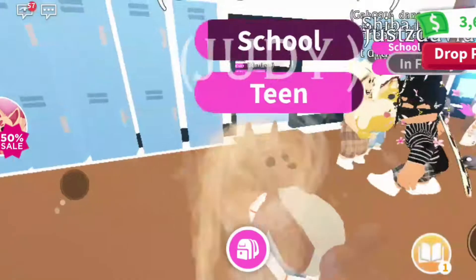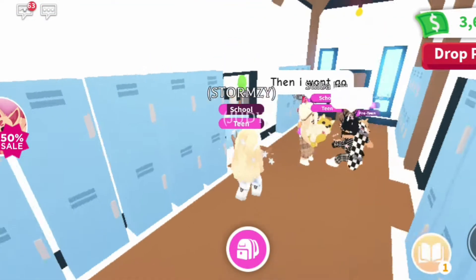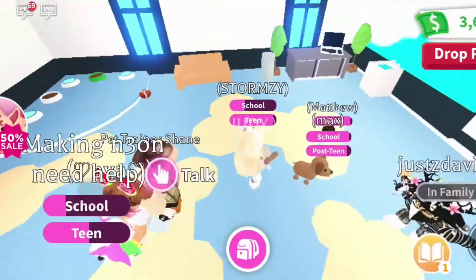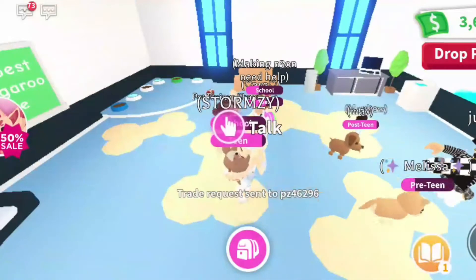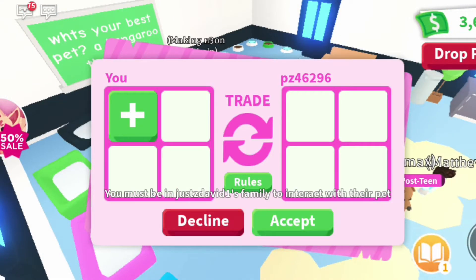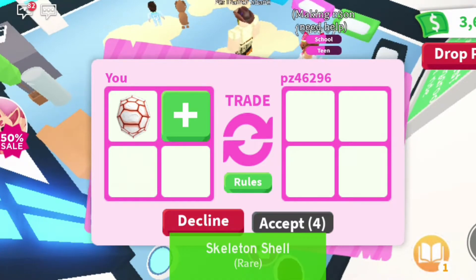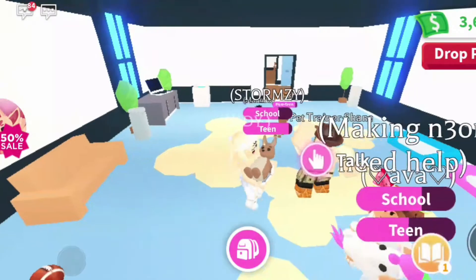There are a lot of people here. Let's start trading the people around us. Let's add the skeleton shell and see what we get offered. We're not being offered anything — I don't think it's worth much.